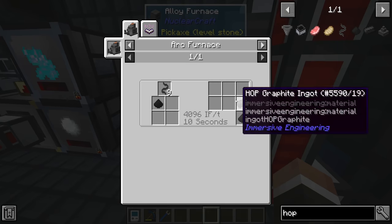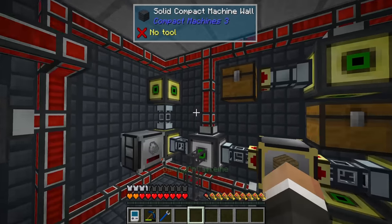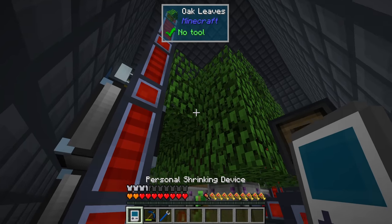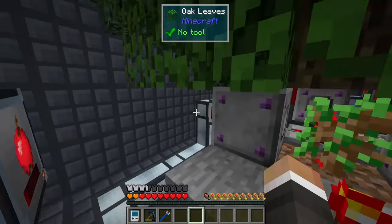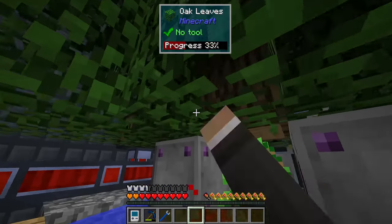Today we are hopefully going to make ourselves an arc furnace, finalize the automating of dash pickaxes, set up automation to use those dash pickaxes to generate the hop substitute, and then use that in the production of hop graphite ingots to multiply our output by nine. But first, I want to work on the tree farm, because once again it has stalled.